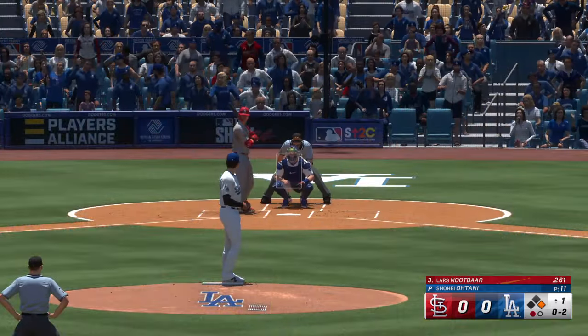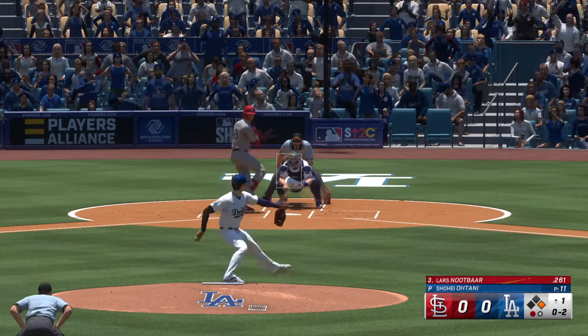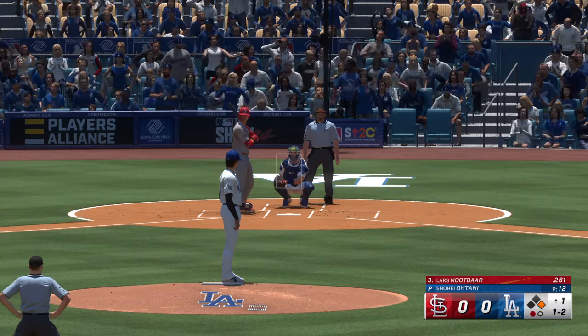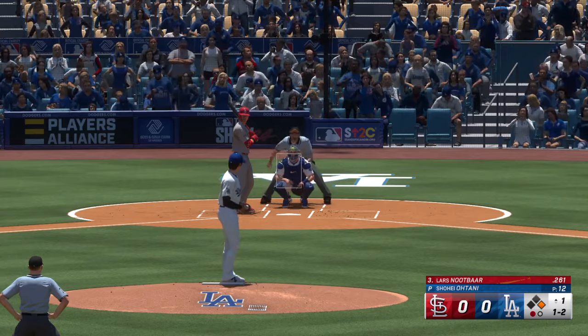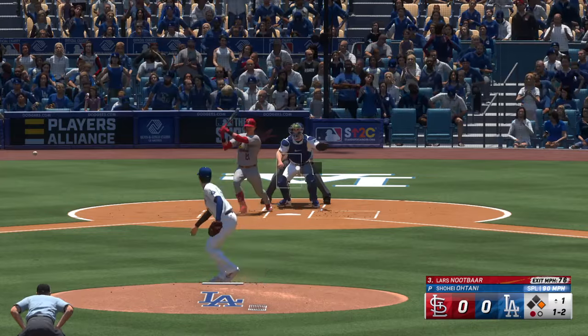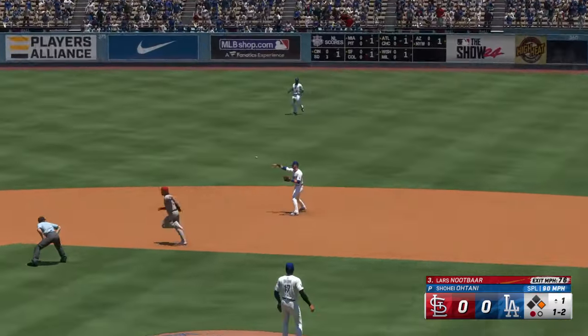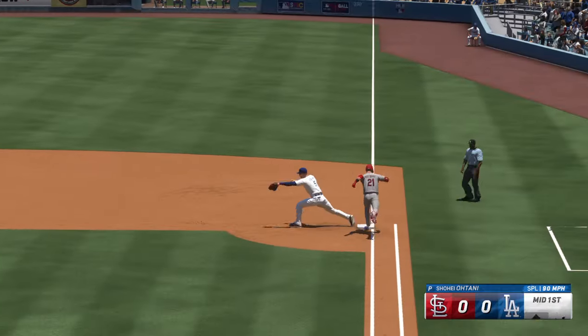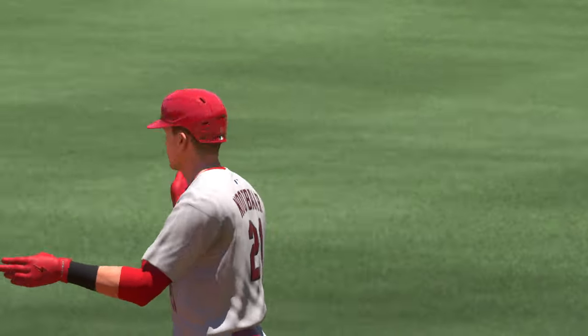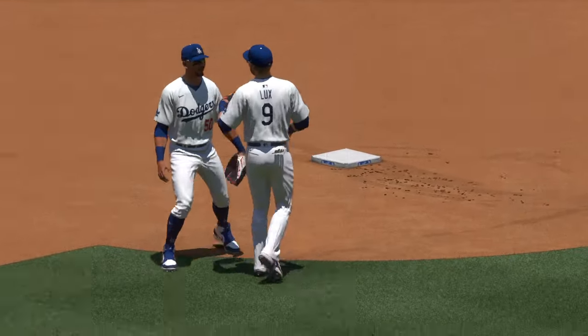Donovan, the runner at first, with one gone in the inning. That misses the zone — count one and two. Well, he's not afraid to fall into a two-strike count. Knows the strike zone very well. And it's a quick feed to second for one. On to Freddie — double play. Nothing doing here this half. Now the Dodgers get a crack at it. No score.